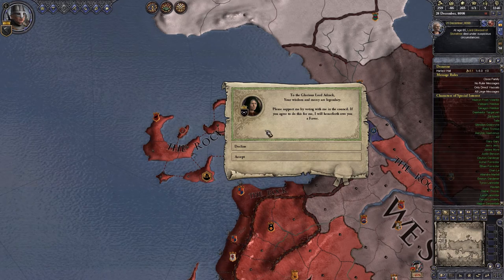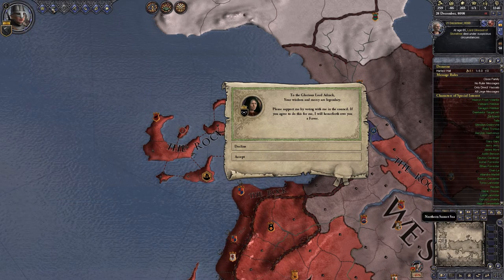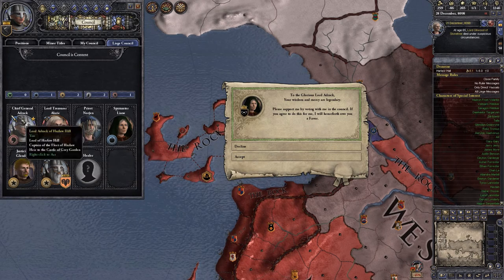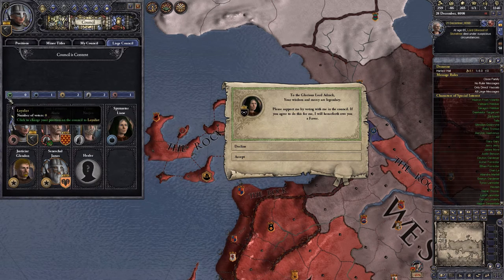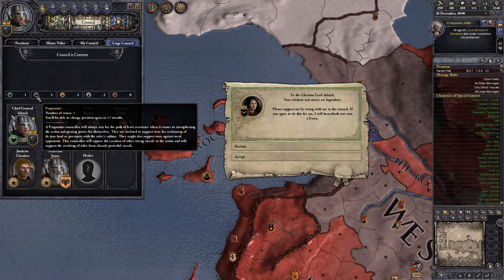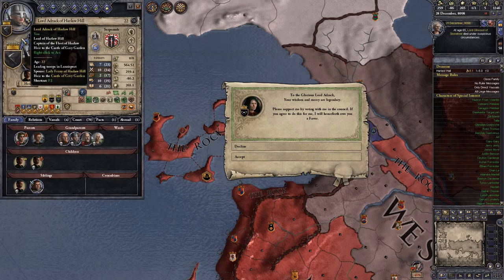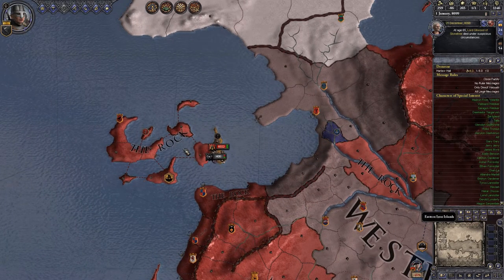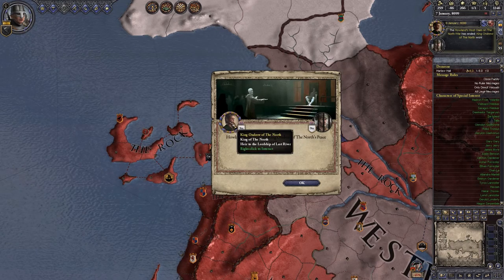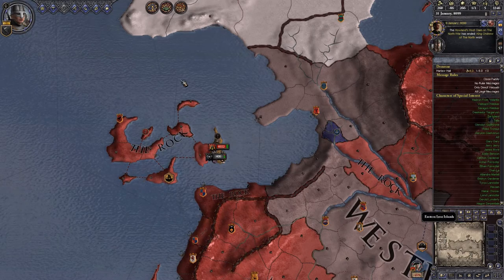A council member asks us to vote with them in exchange for a favour. What are they voting for? They're a pragmatist — it thinks we're malcontent, but we could change that. We're probably loyalists. Pragmatist sounds alright — they aim for the path of least resistance, support wars for reclaiming land, and might support wars against weak opponents. We'll follow along and get a favour, which could let us vote for something we want, like changing succession law. Howland Snow accepted King Andru of the North's peace offer — Andru won. Unfortunate, but we'll keep going.